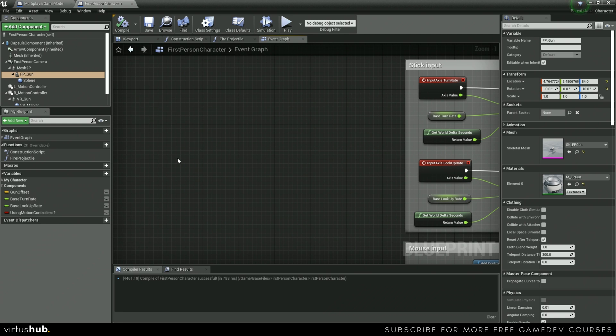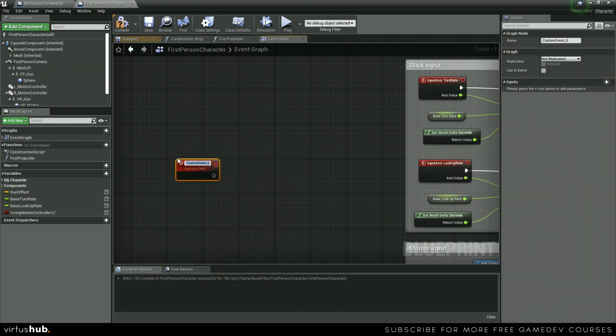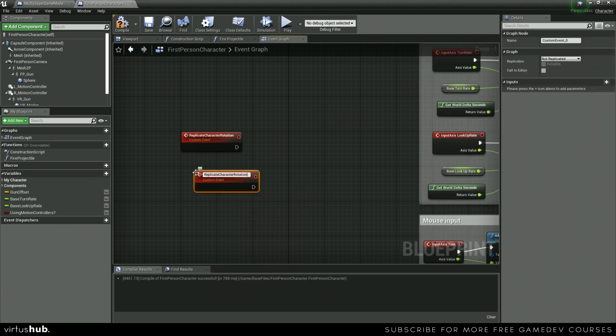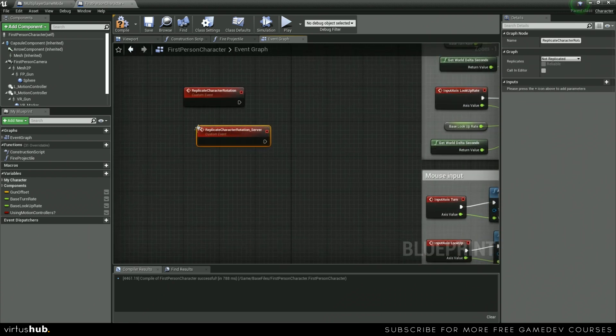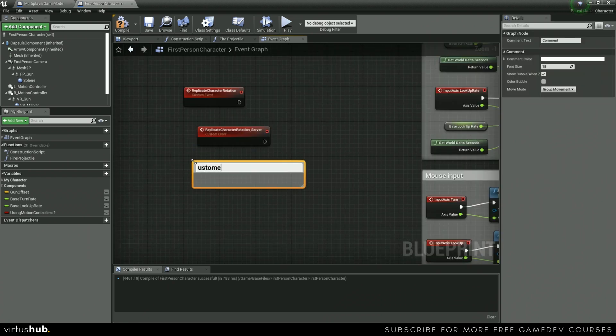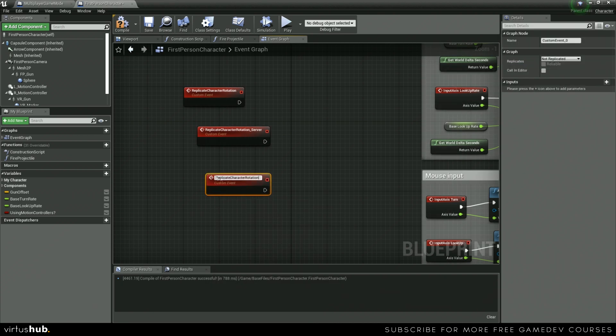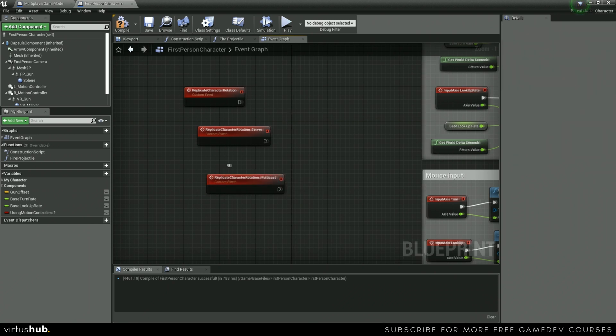To do that, we're going to hop into our first person character, find some blank space near our stick input, and create three custom events. The first is named Replicate Character Rotation, the second is Replicate Character Rotation_Server, and the third is Replicate Character Rotation_Multicast.